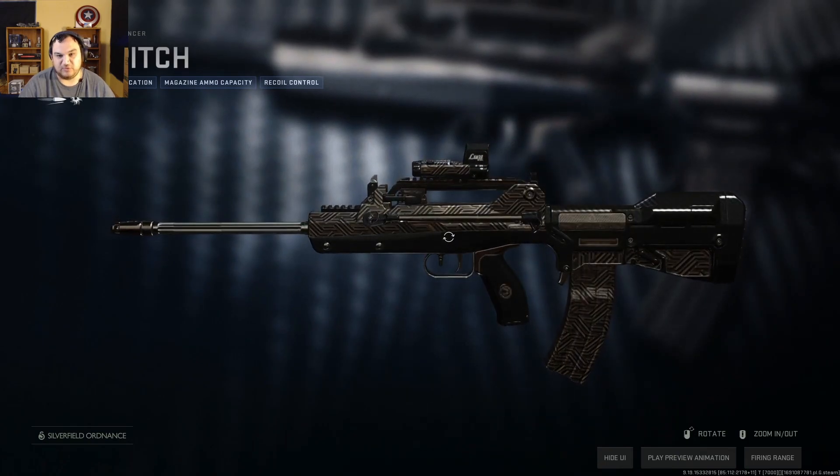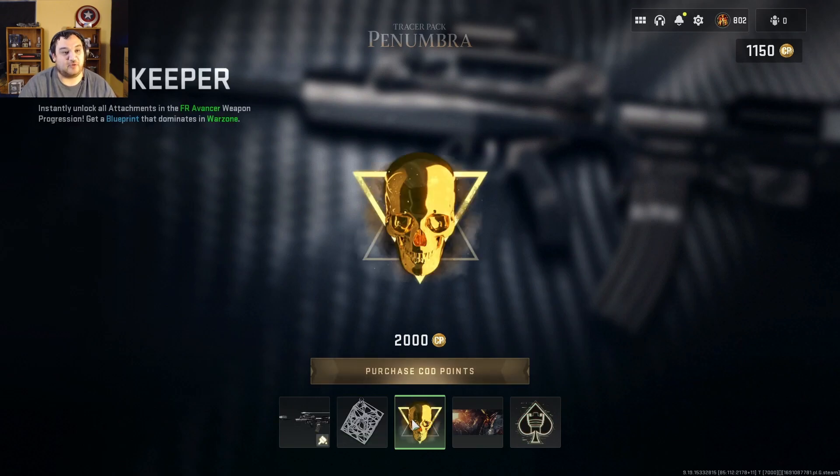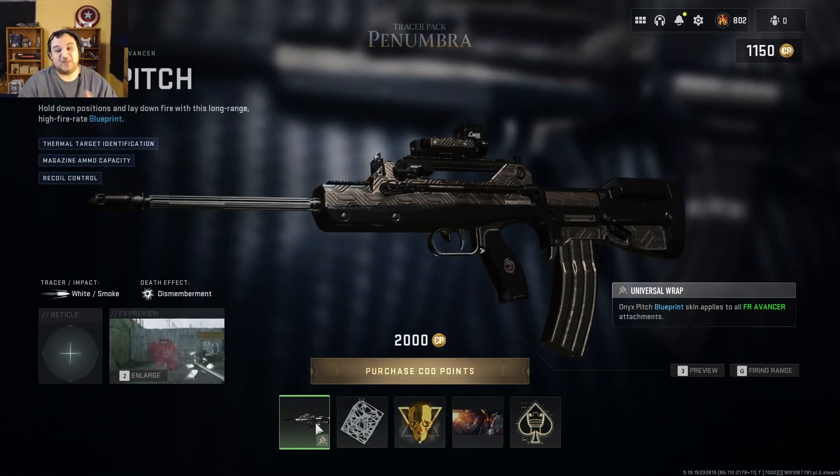It does look cool. It also comes with the Veroni Cube — I don't know how to pronounce that — the Vault Keeper sticker, the Destination Chaos loading screen, and the Shadow Company animated emblem. All of this for 2,000 COD Points.